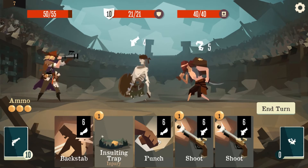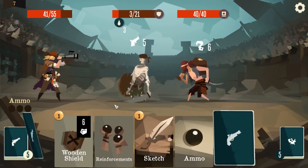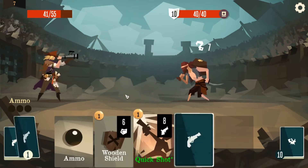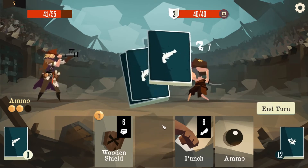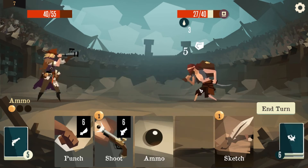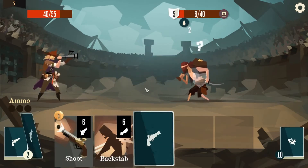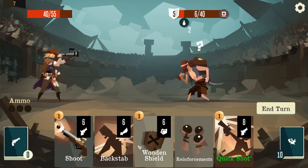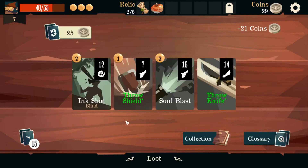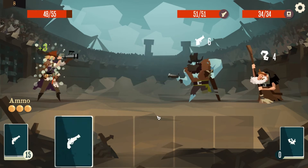Pick a ranged — empty the barrels: spend all ammo, deal ten times blank damage. Okay, let's punch, shoot, shoot, backstab. I'll die next turn. Despite the fact that we just got marked. Ammo, quick chat. Still hurting us for one but it's not a huge deal.